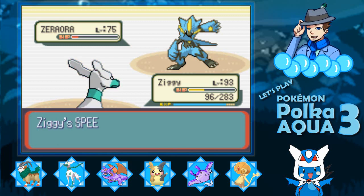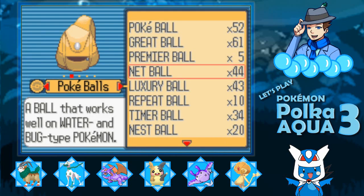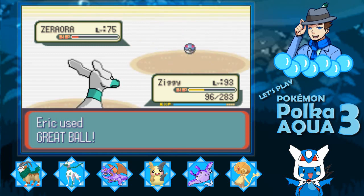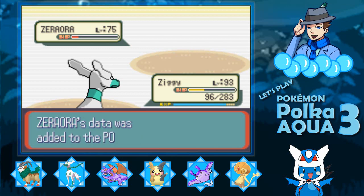Let's go for the Grape Ball. Come on, Zeraora — you're in the red zone. Let's go! With that, we got Zeraora.